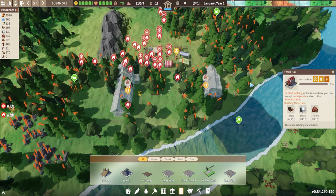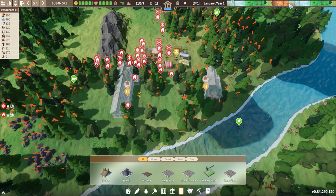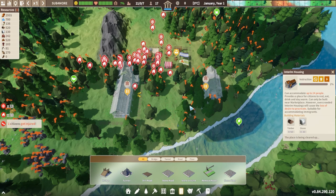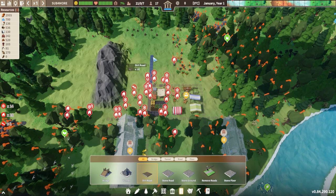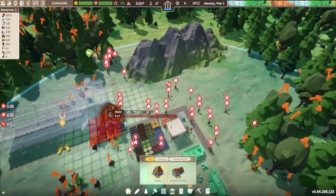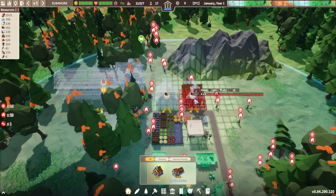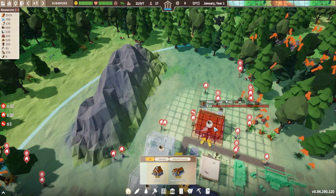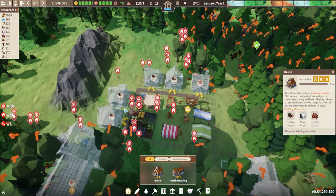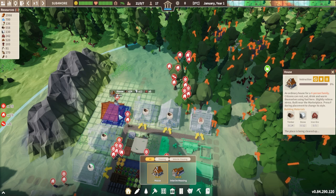I'm going to pause the interim housing and town hall buildings. In the top right you can see a timeline and there'll be a little icon that shows you when immigrants are arriving, so you want the town hall and the interim housing built before then, but it's not our first priority. Our first priority would be to build some houses. Each house can hold four people, so if we have 28 people we want to make sure we've got seven houses being built in the early game.